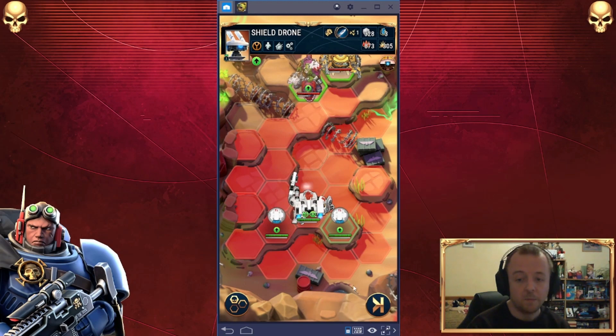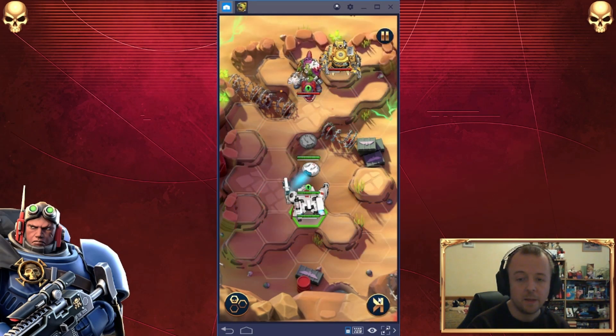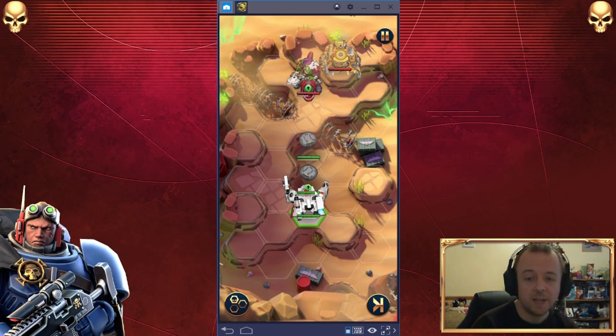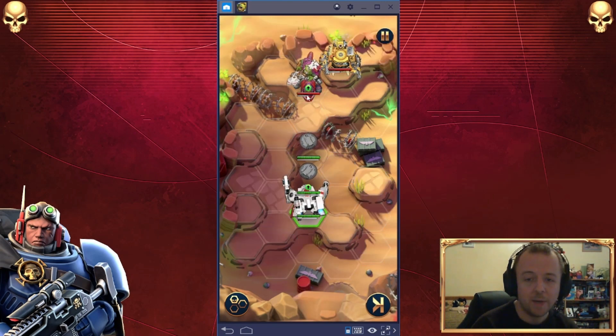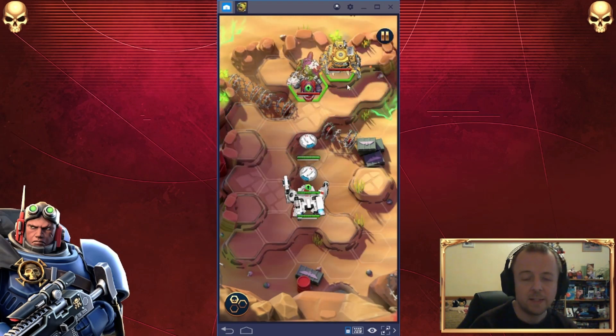A good way to demonstrate this would be — I'm going to let the turn pass. And you can see there exactly what happens. The drones have moved. They will move of their own volition towards the enemy, but they will try and prioritize tiles right near my boy here. So we're just going to let the turn pass again. It's the orc turn at the moment.